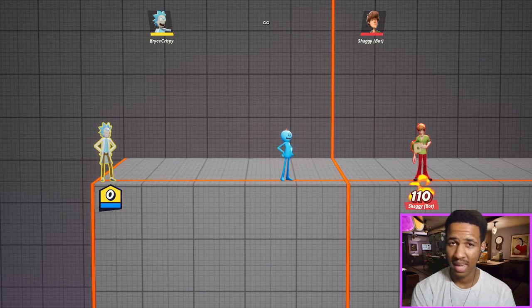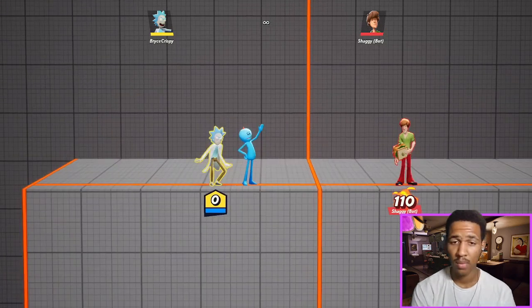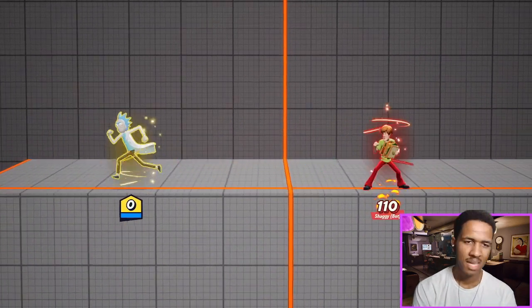One thing that should be noted about the Meeseeks is they still can be destroyed by opponents if they take enough damage. I'm not sure what that damage range is exactly. They will stay around forever if they are not damaged or launched in a certain direction.